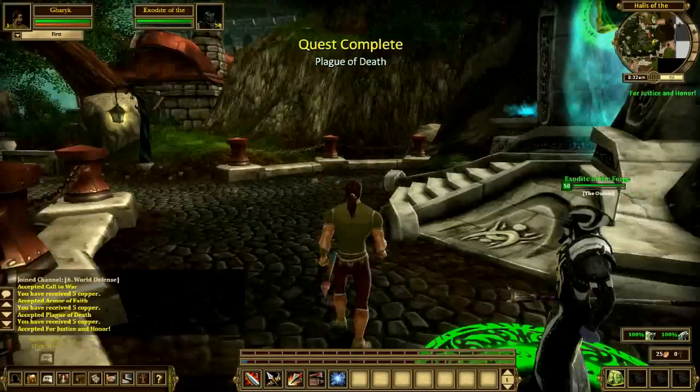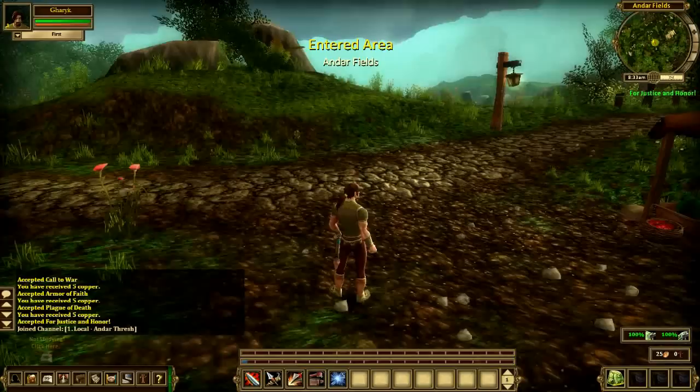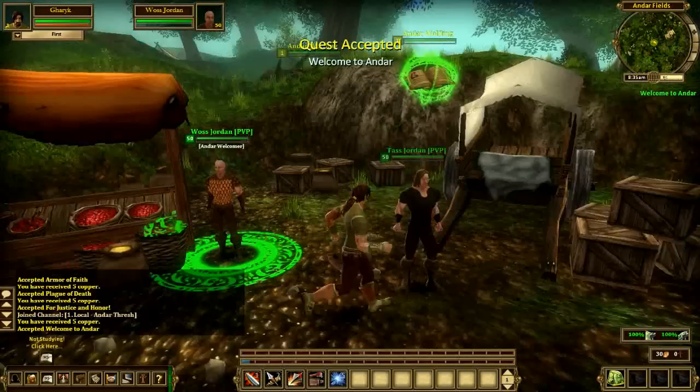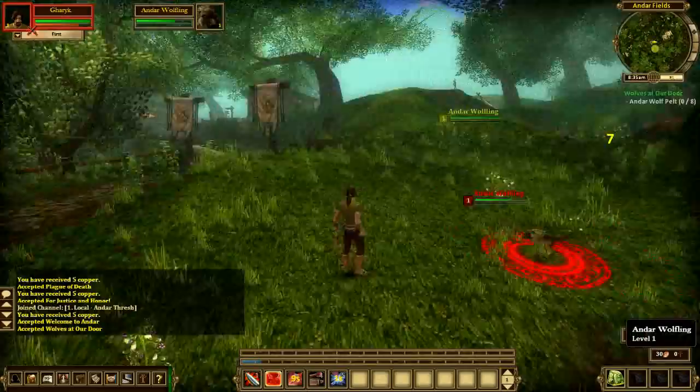Even now that the game is free to play, I just finished that tutorial section. Now we're loading up what should really be the beginning of the game. I stepped through the portal and here I am at a place called Andar Fields. I'm going to go talk to this guy here. He gave me a quest to go talk to the guy standing right next to him, and to kill 8 wolves. According to my mini-map, the wolves are right over here — and that's exactly where they are.